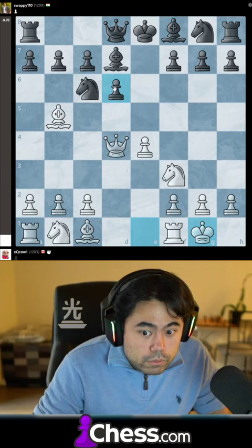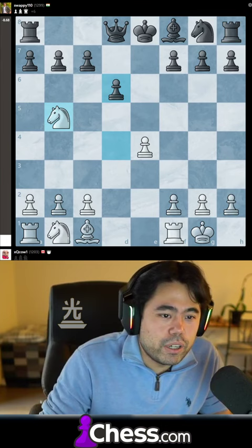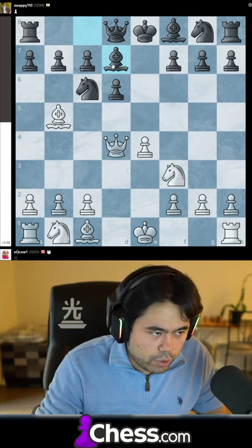There isn't much to talk about in this first game, but I think you need to be mindful when your queen is under attack and you make a pin. You need to be aware of your opponent trying to break this pin so that they can capture your queen.